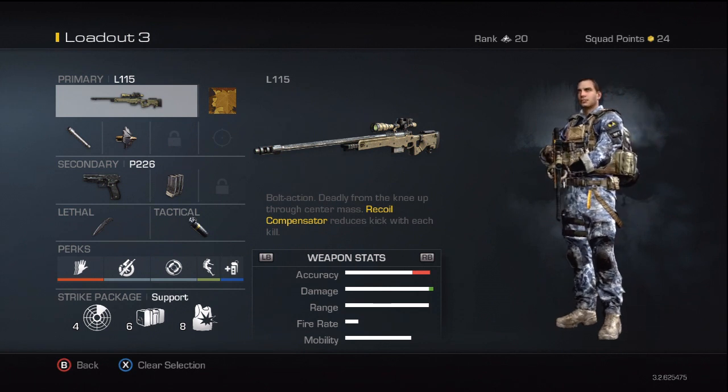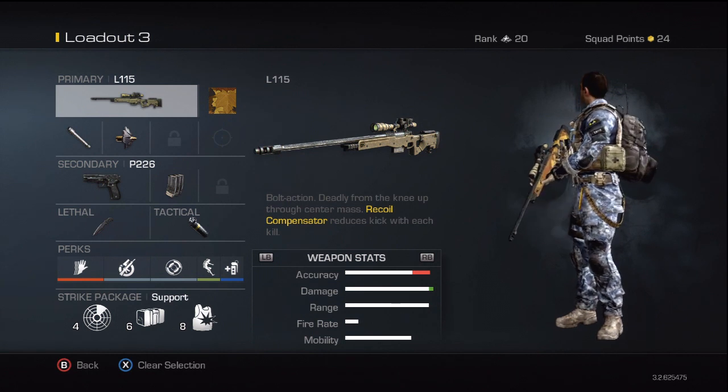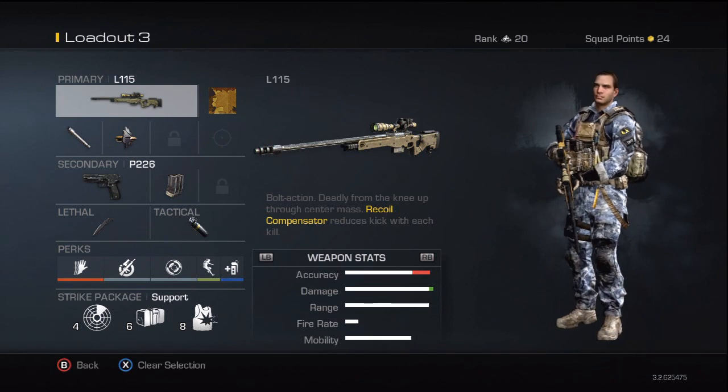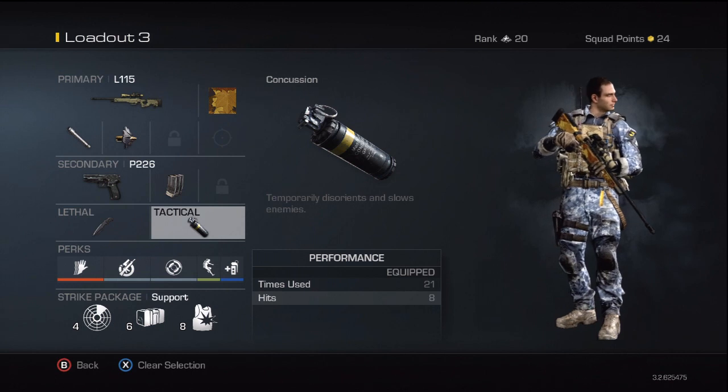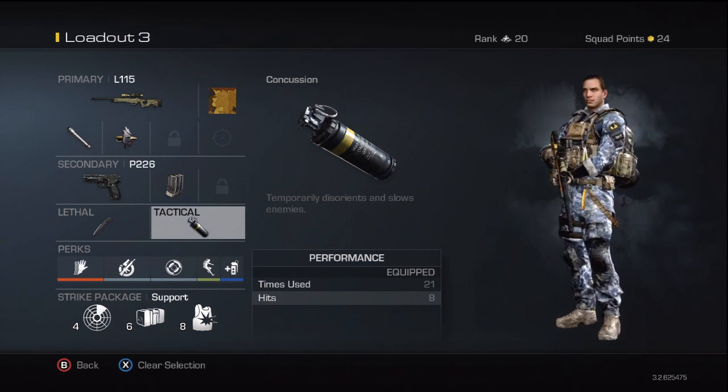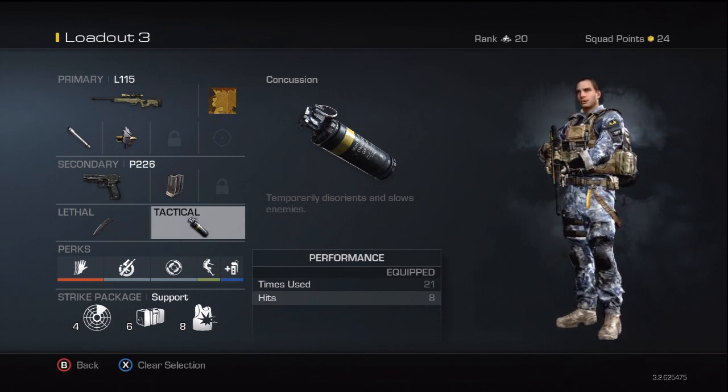My next class is almost the same as the first — L115 with Chrome Line and Armor Piercing. But instead of a basic pistol, I've got the P226 with Extended Mags, which gives you about 21 bullets in the chamber, so you don't have to worry about reloading. Concussions are here because they actually do something to the enemy — gives you an extra two or three seconds to go for your shot or throw a knife.